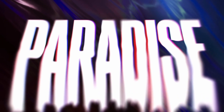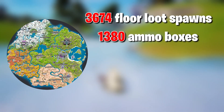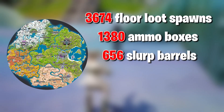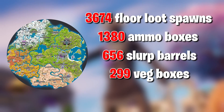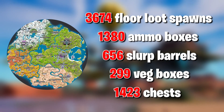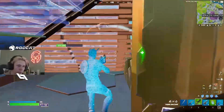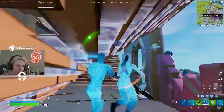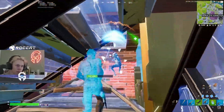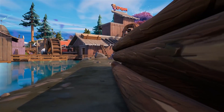Chapter 3, Season 4 is here, and on the map we have 3,674 floor loot spawns, 1,380 ammo boxes, 656 slurp barrels, 299 veg boxes, and most importantly, 1,423 chests. By combining all the data of what is spawning and where, I calculated how good the loot is at each POI, and I'm going to tell you everything now so that you know which is the best location.